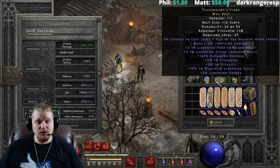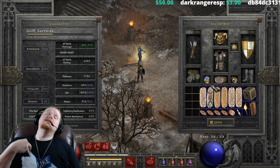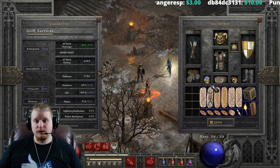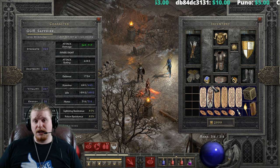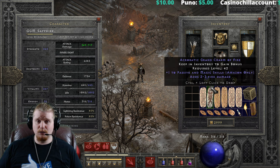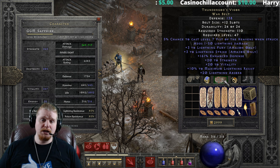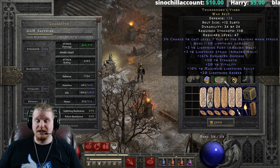It also gives you 20 lightning absorption. What this means is that if somebody hits me for 100 lightning damage, the belt will take 20 of that 100 away, reducing it to 80. Then it takes that 20 and heals me for 20. So I still take the 80 damage, but once I take that 80 damage, it heals me for 20 — essentially making that 100 damage only 60, which is very, very nice.